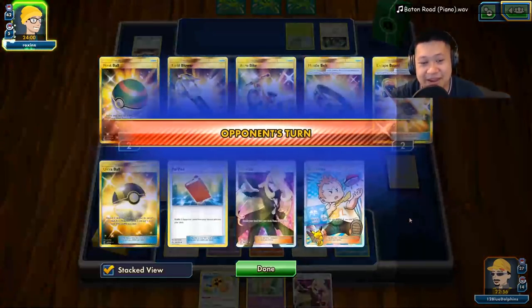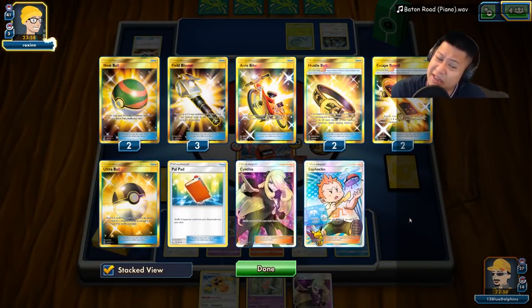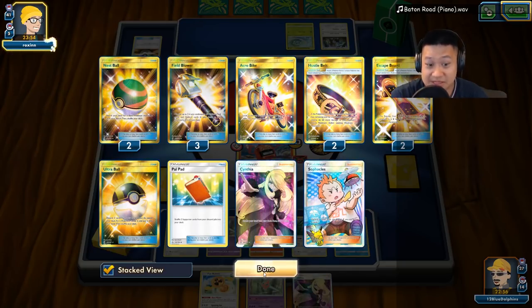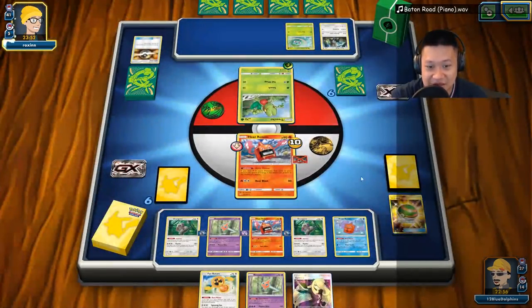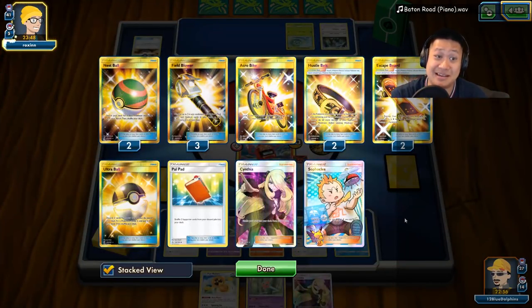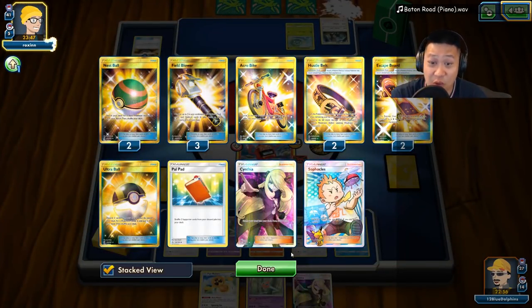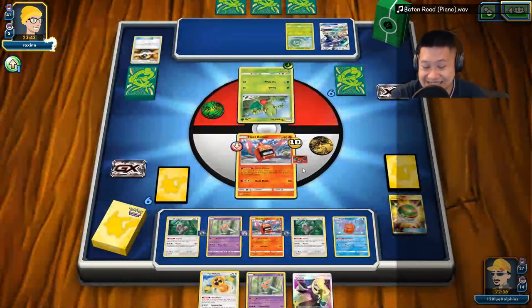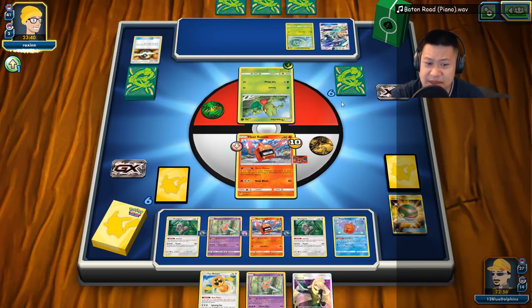Is there another trainer that can let you remove it directly off your Pokémon? I don't think so — well, you just gotta let your Pokémon die. Four on the field — those Field Blowers will be so nice. That was bad RNG but one more is enough I think. Yeah, we got four here — six, and then a couple discards from hand — we might just be in a nice good spot.